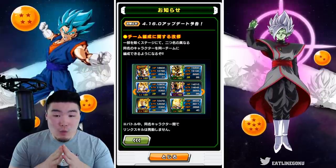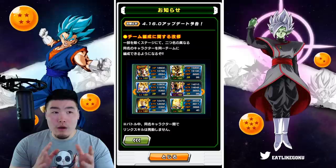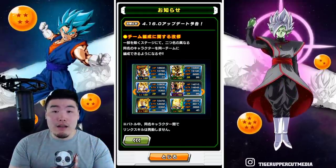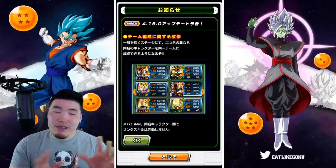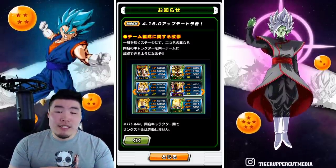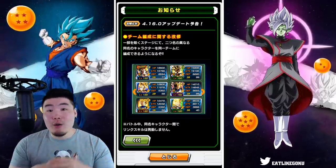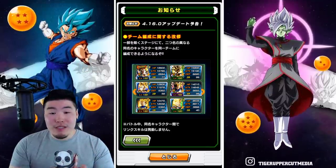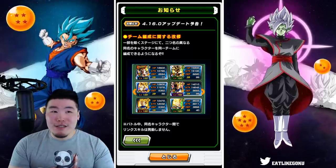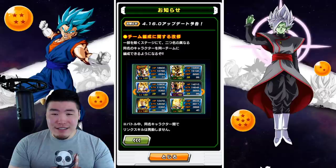Another restriction is that you won't be able to have multiple characters with the same name in certain modes. Extreme Z Battles is one event where that won't be allowed. I'm not sure if that's going to apply to other events as well, like Extreme Super Battle Road — are they going to let you bring multiple copies there? If it gets too restrictive to the point where you can only do it for Dokkan events and story events, that's going to be really annoying. The whole point of running multiple characters with the same name is to make teams more OP so that harder events become easier. So if every single challenging event doesn't allow it, it kind of defeats the whole purpose of the feature.